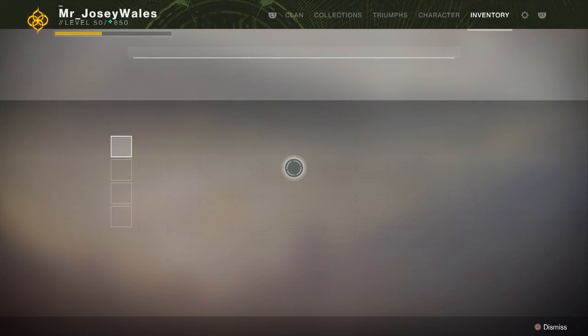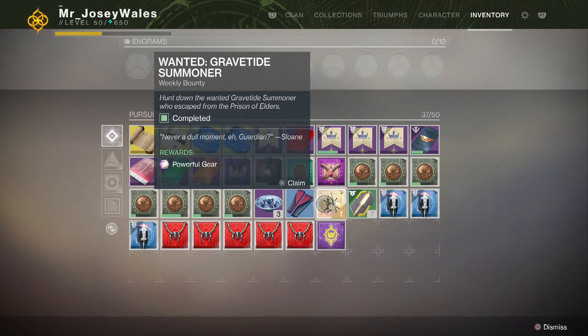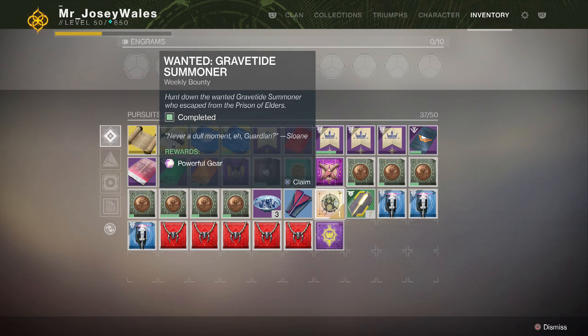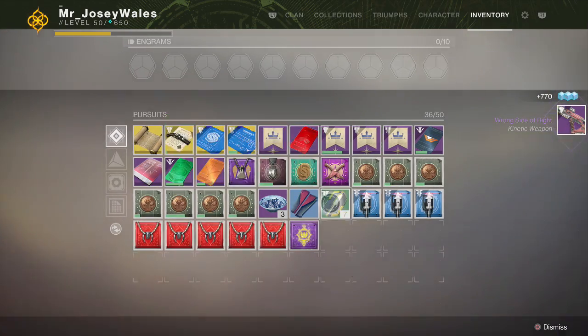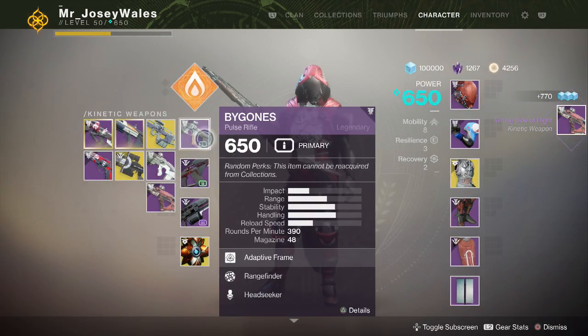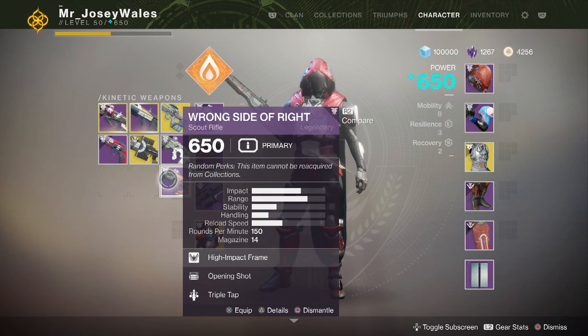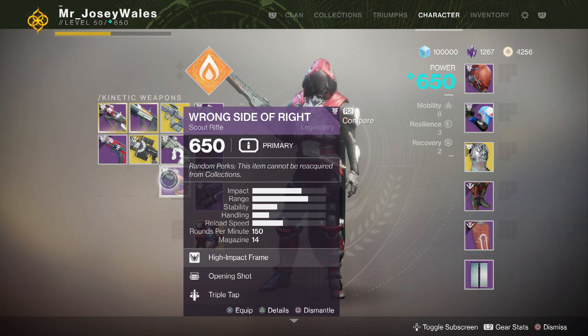This is a great way of getting Lord of Wolves, and this is actually how I got mine by doing this. Right now I'm hoping to get the Shards exotic Gauntlets for the Hunter. No luck, but we got Right Side of Wrong — maybe it's a decent roll. Opening Shot, Triple Tap — not a bad roll for a Scout Rifle. More importantly, it is 650, which is powerful gear and will help you with leveling up this week.